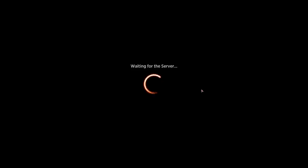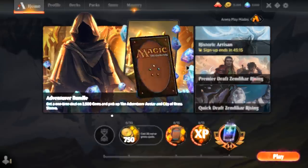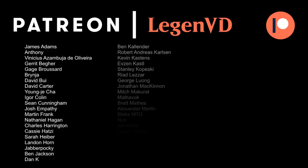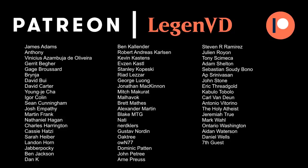The blue-black rogues deck is a powerful deck in historic. The one card that might keep it in check is Uro, Titan of Nature's Wrath, which is now banned in Standard — which is why the rogues deck might see the light of day in Standard, but maybe not so much in Historic. For now I want to thank you for watching, hope you enjoyed, and as always have a nice day. I also want to thank all my patrons for being part of the channel — you can become a patron yourself today and decide the topic of future videos over at patreon.com/legendvd.